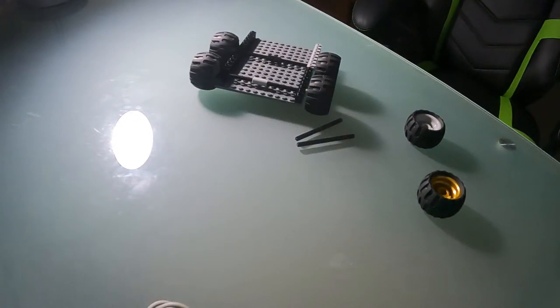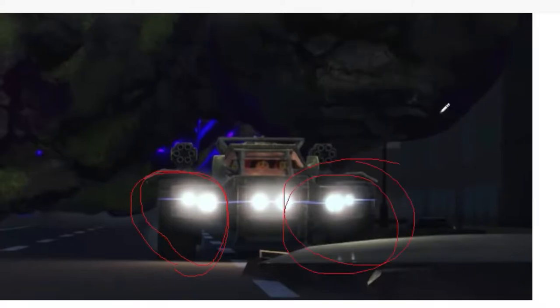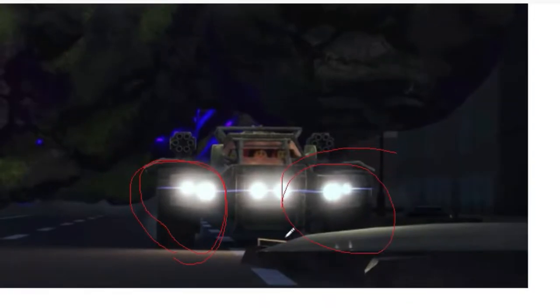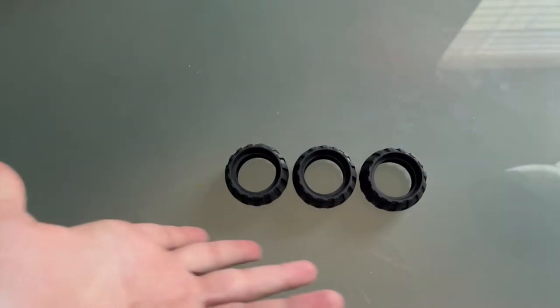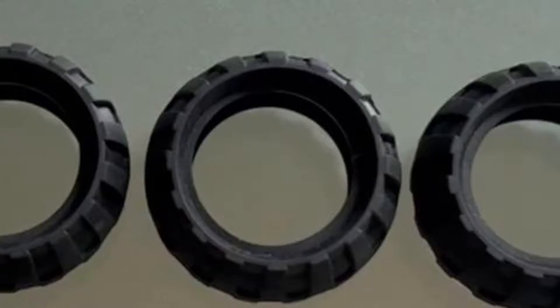Yeah, let's get back to the building process. It is a few days later. I got really busy ever since making the figures, and I've just now started designing it. The Battle Wagon has some crazy treads on the sides, which makes it sort of a tank, but I don't have any black treads, so I'm going to use sort of three wheels to make it look like treads, but it's not.